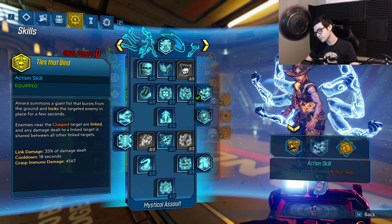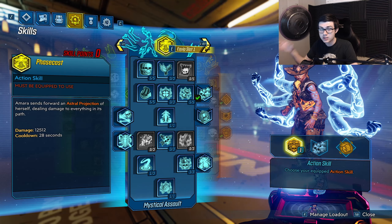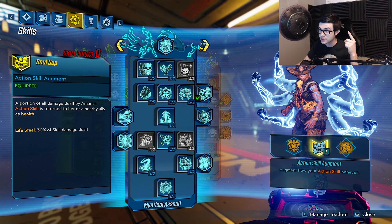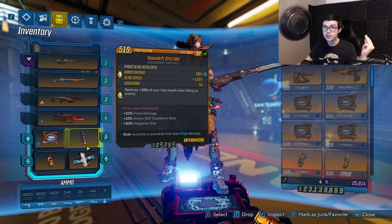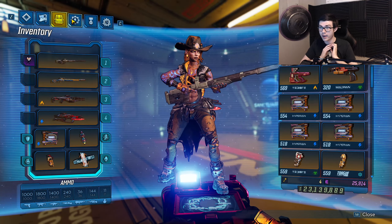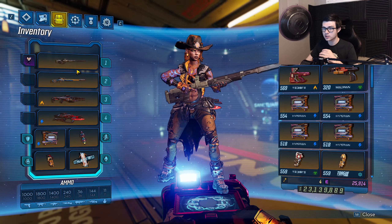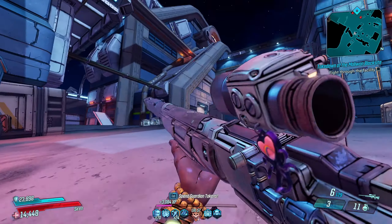One thing to say about survivability before covering every skill: this build is based on killing things. You have no health regeneration — the only way you can heal is by killing. This is a glass cannon build, but since it is a sniper build you can play far back and kill things very easily. Soul Sap heals when you kill linked targets, we have three points of Root to Rise for more max health, and our Auto Idle heals 20% max health every time we kill an enemy. That is the only healing — through killing. It's not a big deal since you can kill everything at a distance, and the Transformer is a super tanky shield that negates shock damage and has a super high capacity.